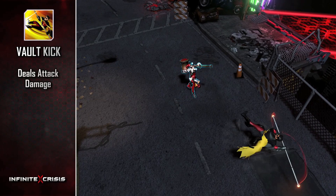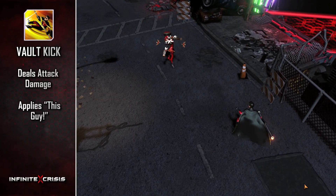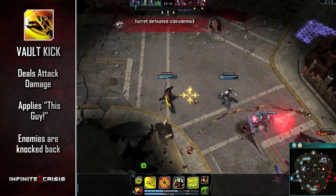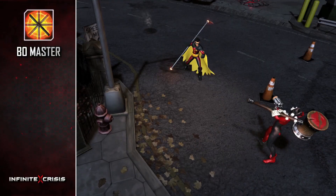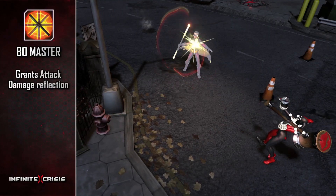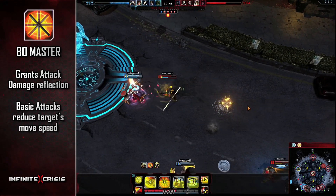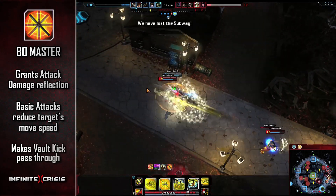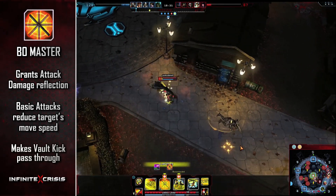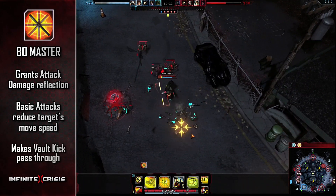Vault Kick deals attack damage to your target, applying his passive and knocking them back as Robin backflips off their face an equal distance. Bowmaster grants Robin attack damage reflection and causes his basic attacks to reduce a target's move speed. Bowmaster also makes Vault Kick pass through and damage enemies; however, this combo will not apply his passive or knockdown.